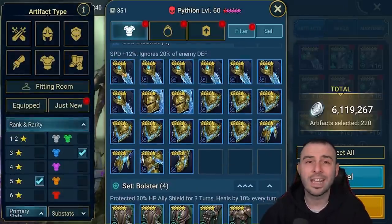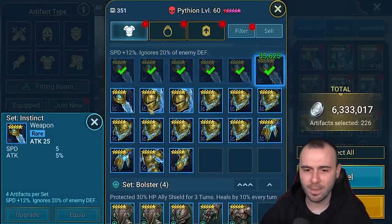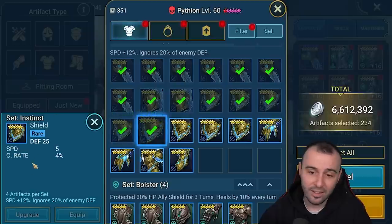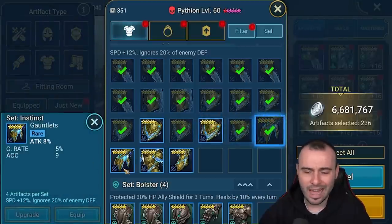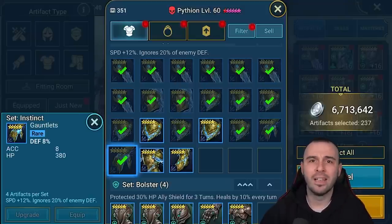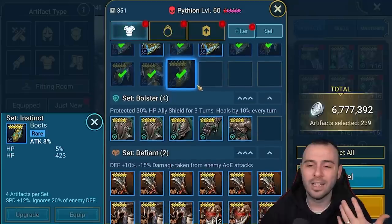Instinct — again a damage set. If it doesn't have damage substats, it's pointless. Very similar to savage — you want crit rate, crit damage, speed, attack. This shield looks pretty decent — crit rate, crit damage — we'll keep that. Attack gloves — not really. If you're building bomb champions, you don't need to put them on savage. You want to increase their attack, so cruel, attack, and fatal — those sets — you want to keep attack gloves and attack boots for bomb champions that don't necessarily require crit rate. But that's really niche. Bolster — same as the shield set, we want to see HP. You can build champions like Mountain King to deal damage on a bolster set and keep crit rate and crit damage substats in that case.